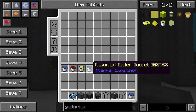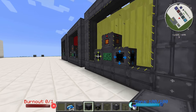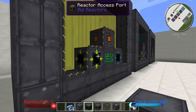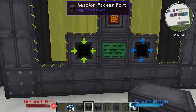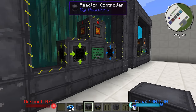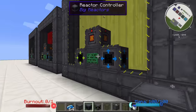Next we're going to look at resonant ender — this is at 1248 heat putting out about 9056 RF per tick. Comparing to redstone: it's a little bit hotter over there but the ender is producing more power, so ender is definitely better than redstone and is the best so far. The fuel burn up rate is significantly more on the ender one at 1.93, while the redstone one is 1.38 because the heat on that one is lower.